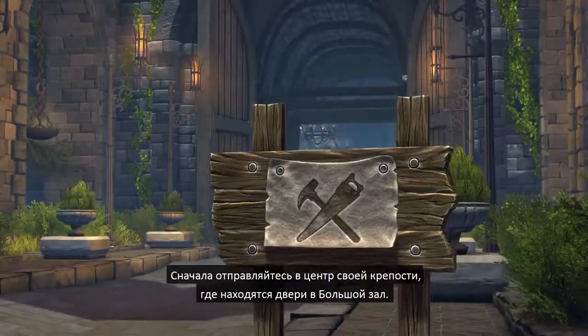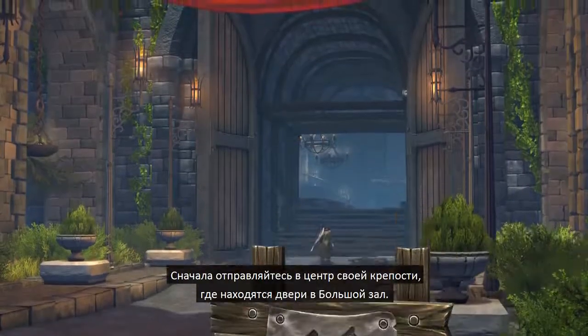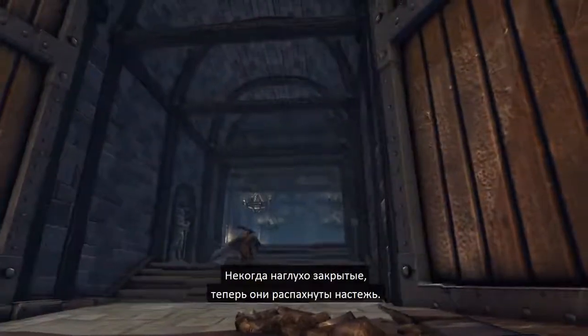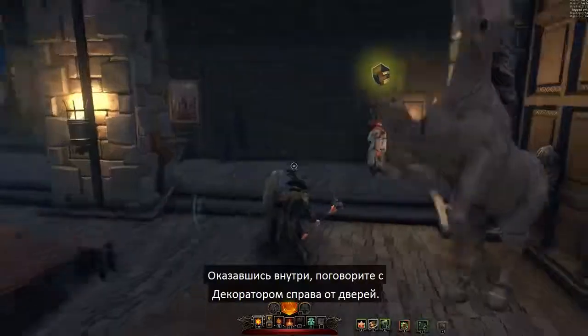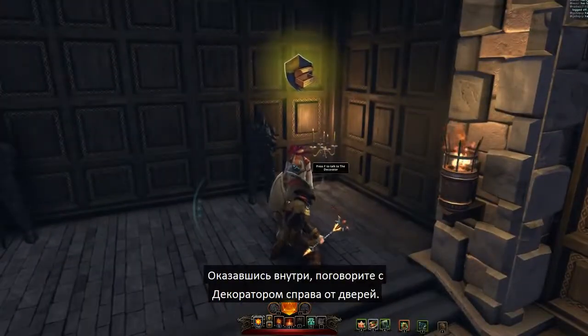First, go into the center of your own guild stronghold, where you will see the doors to your Great Hall. These doors, which were once shut, have been thrown open to welcome you in. Once inside, begin talking to the decorator on the right of the door.